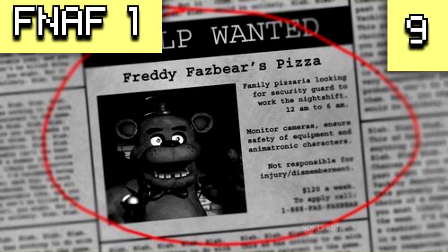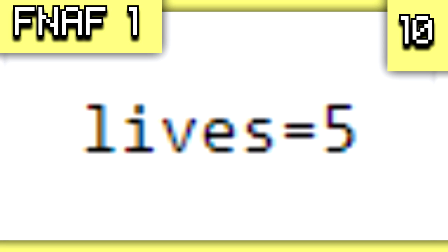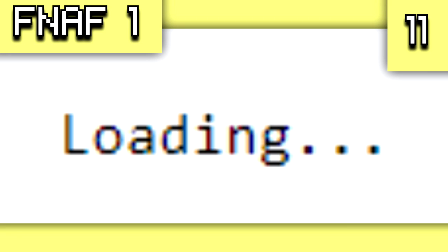Next is the original newspaper featured when the game first came out, which was replaced because the word 'pizzeria' was misspelled and Scott wanted to change the phone number from 555 to 888. There is also unused text saying 'lives equals five' and a loading screen text that just says 'loading,' neither of which can be seen in the actual game.